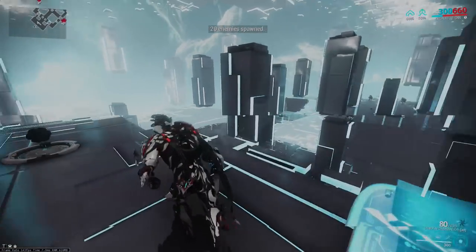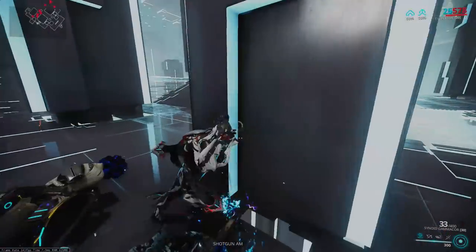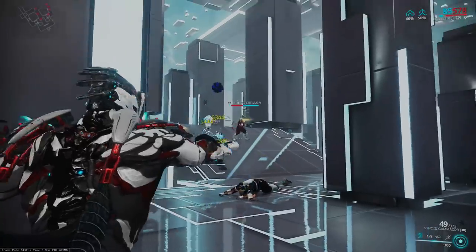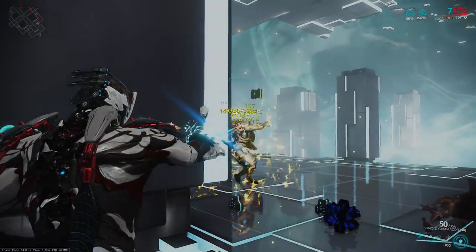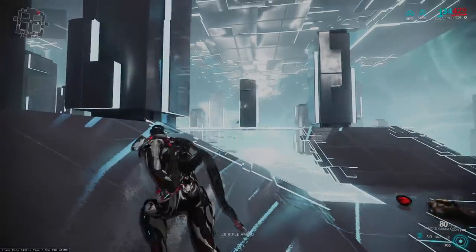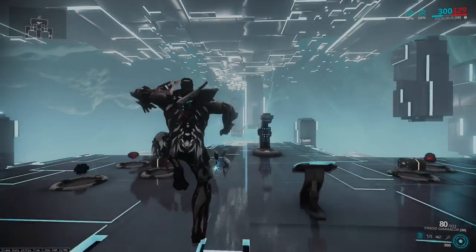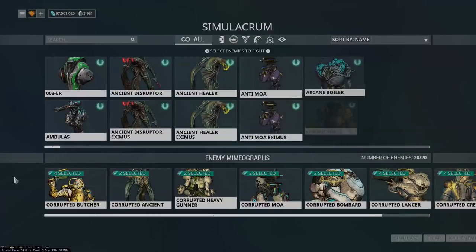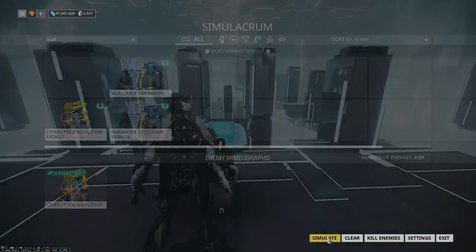The Synoid Gammacor — I'm so happy it's back. This weapon has pretty solid range and just evaporates enemies. It's interesting to note that because it has innate magnetic and you're building corrosive, it is a double reverse-scaling weapon — it obliterates shields and armor at the same time. And a quick reminder: this weapon will be giving you energy while you're obliterating enemies. It's still not the most ammo-efficient weapon, but it no longer needs Carrier and Ammo Mutation to keep it going. You'd probably be super fine just running Carrier with it.